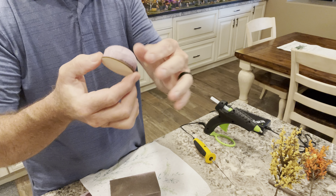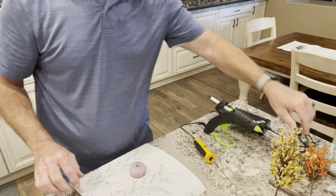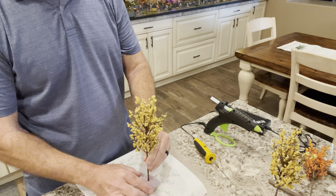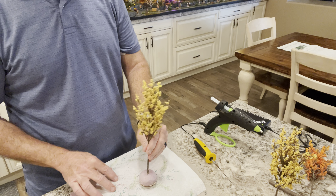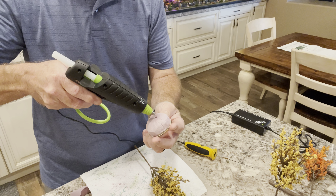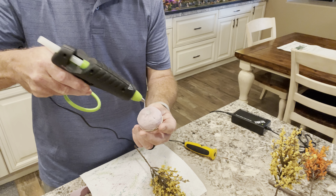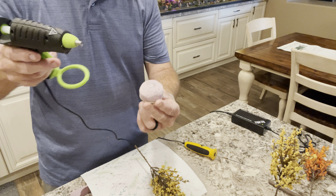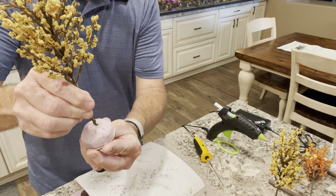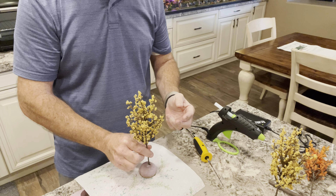There's a little hot glue coming out, but all in all not too bad. Then you take your tree that you just cut — do a test fit if you'd like, it's going to sit right in there. Take some more hot glue — again, make sure it's on low — drip some glue down in the hole and on top, then push the tree all the way down. Your tree will stand on its own right away.